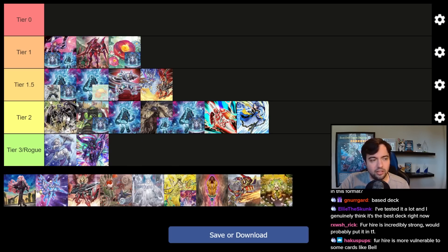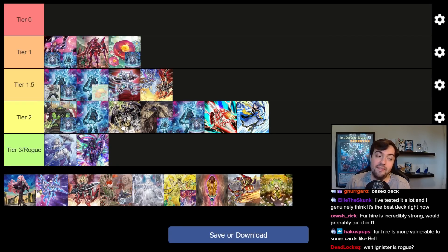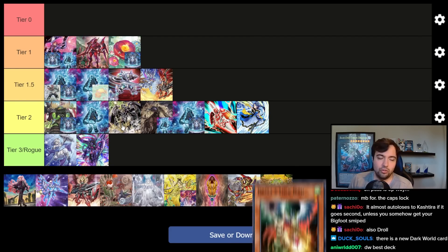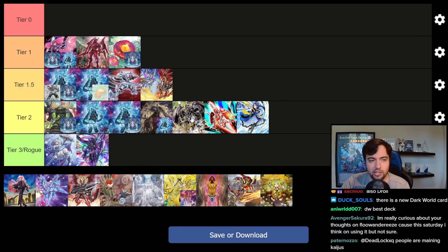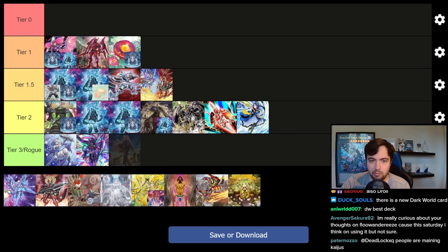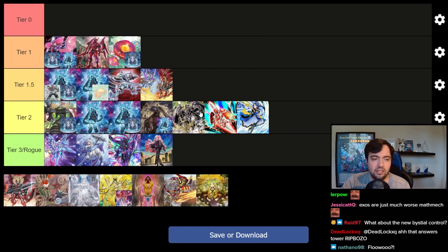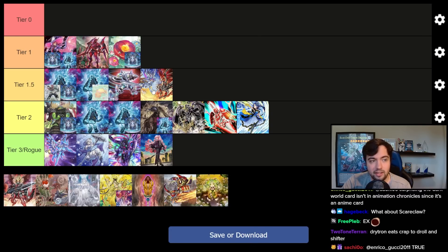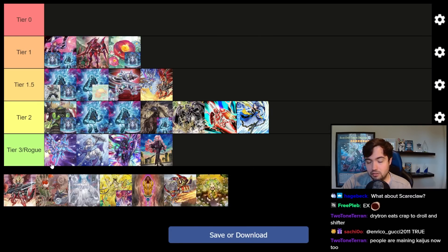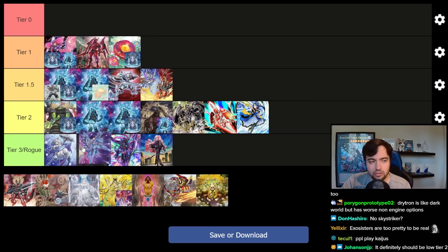Dark World is a solid Tier 2 strategy. It's maybe a little more reliant on the dice roll, but if it wins the dice roll this deck is scary. Droll & Lock Bird and Shifter are real cards this format, so maybe I should move it down a little bit — it isn't resilient to those. Drytron is better than the other rogue decks for similar reasons: people play Lock Bird, Shifter, Bystials in their side deck against Branded and Mathmech, and Ash Blossom in main deck because of Branded. There's a lot that isn't looking good for Drytron. Even going first it's probably a little better than other Tier 3 rogue decks, but whether it's bottom Tier 2 or top Tier 3, I wouldn't recommend playing it either way.